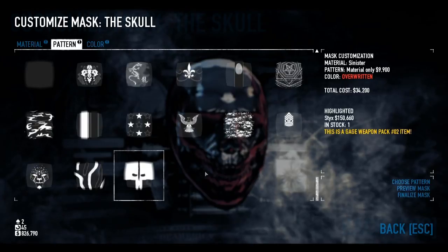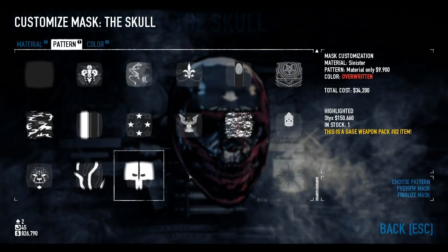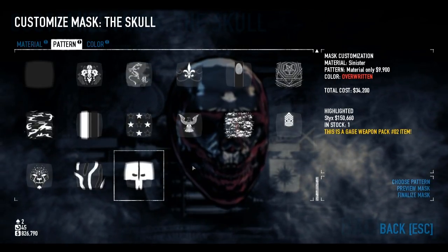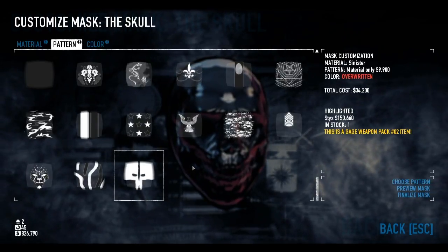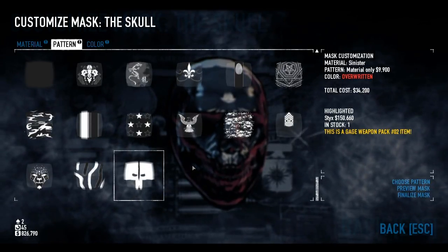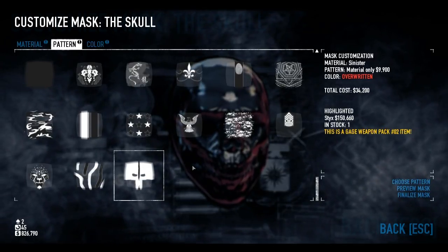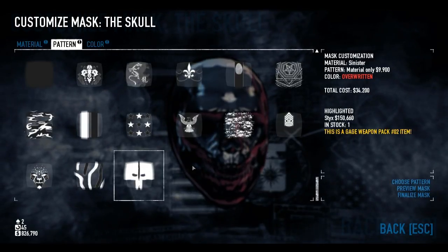Here is the Gauge Weapon Pack 2 item — the Styx — that I wanted to talk to you guys about. It is a river, a mythological river; I don't believe it ever actually existed. It basically flowed between the human realm and the underworld, and so it was the barrier in between.